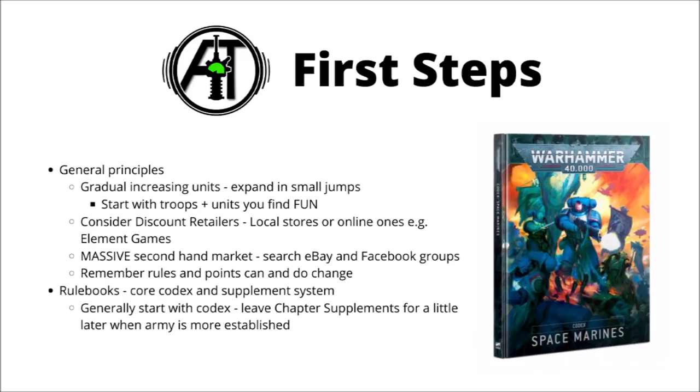Talking of the rulebook, this Codex Space Marines is the current one. It's a little bit pricier than some previous ones — it's £30 in the UK — and unlike other codexes it has both a core book and a supplement system, which gives you additional rules based on what chapter you're playing. For example, you'll have the core book with all your core rules, and then if you were playing Iron Hands you could also buy the Iron Hands supplement, which gives you extra stratagems, warlord traits, relics, and any unique units like the Iron Hands Ironfather Fyrus. Typically these supplements do make the army stronger, but as a new player I would focus on just the core book to start with, get a few games under your belt, and maybe think about picking up your chapter supplement a little bit down the line.